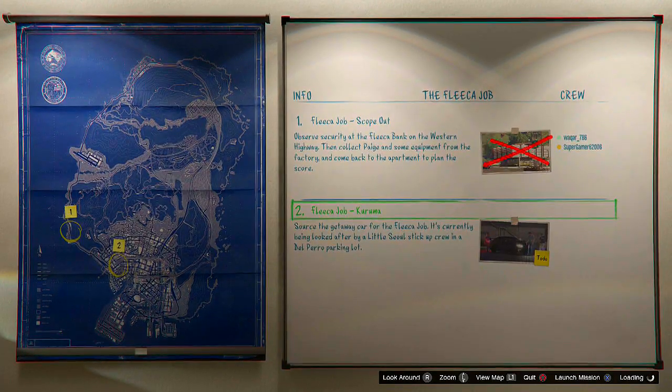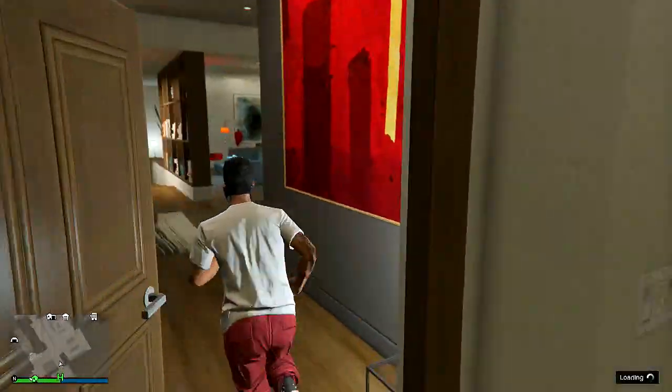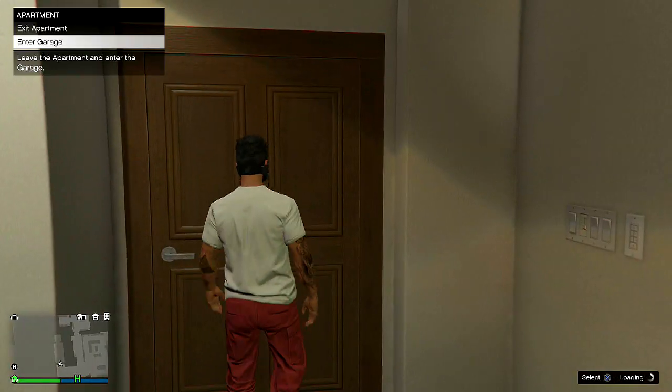Once you guys are back inside your apartment, simply cancel out, go into the garage to find the car you're trying to duplicate, get in it, and drive it outside.